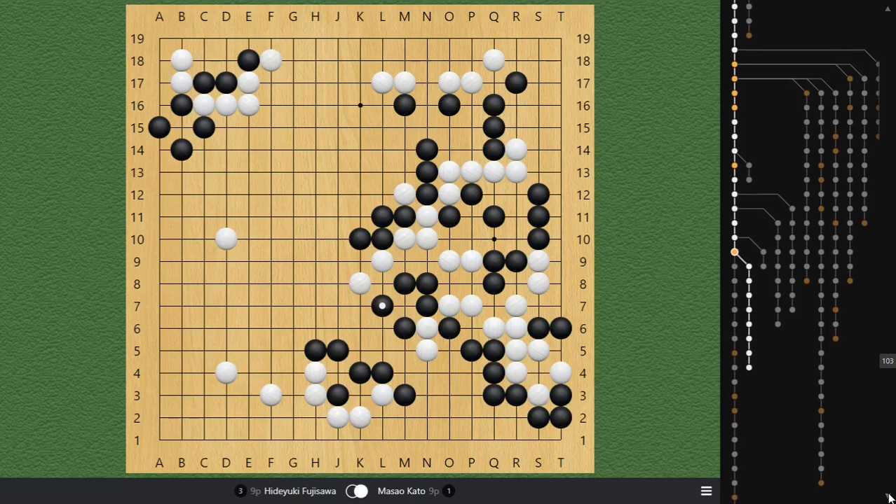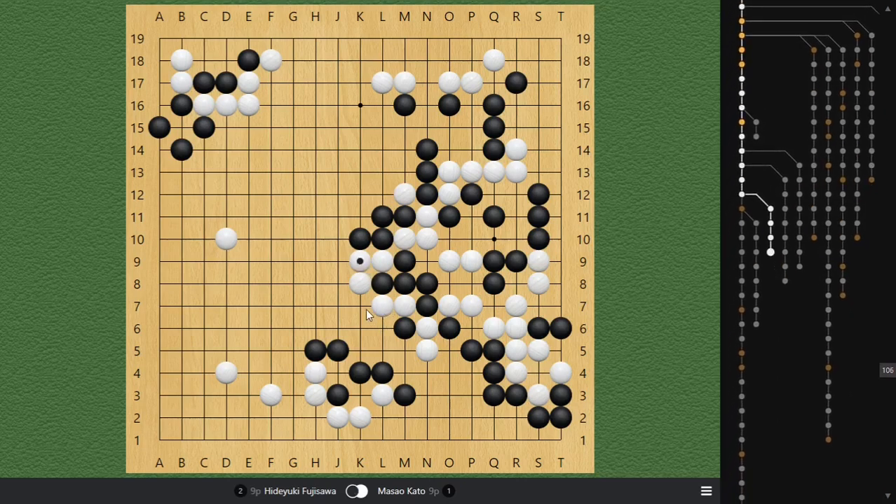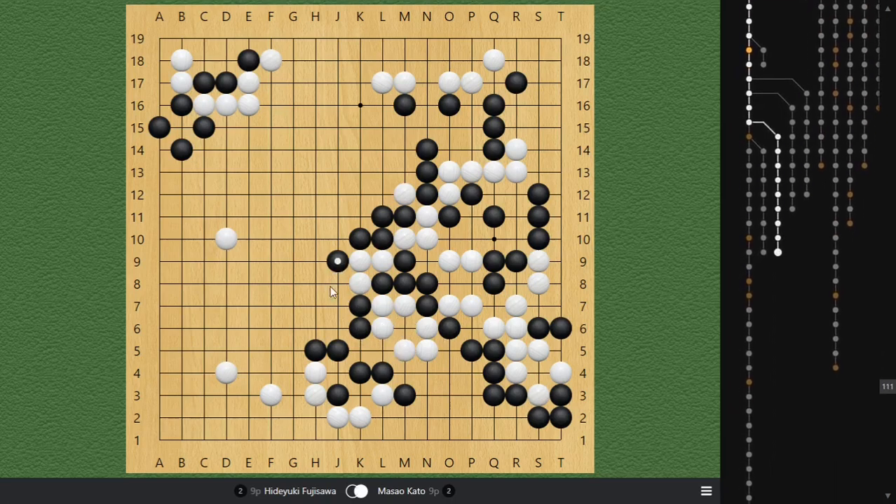White hanes and then Black takes the stone. As we mentioned last time, if Black cuts, there's going to be some problems when White extends out. When you play this atari, temporarily White cannot turn, because there is a ladder here.